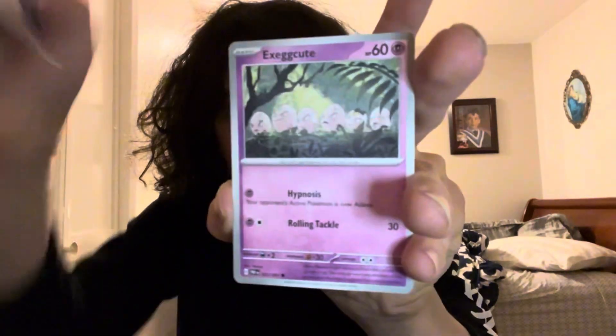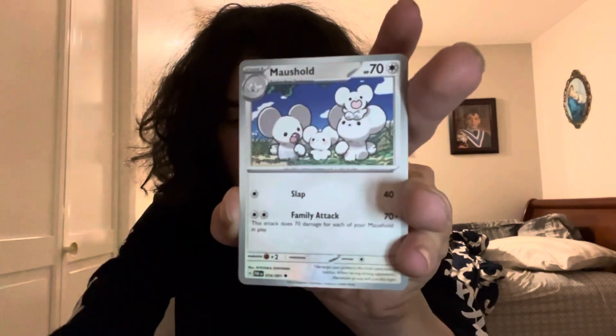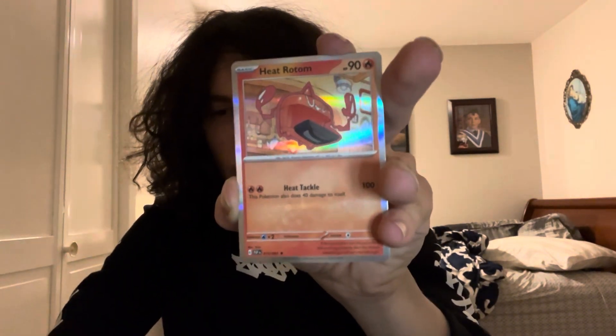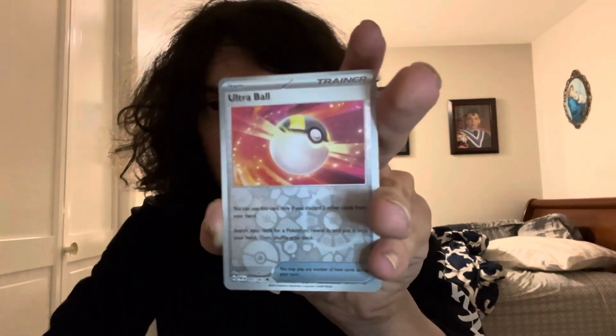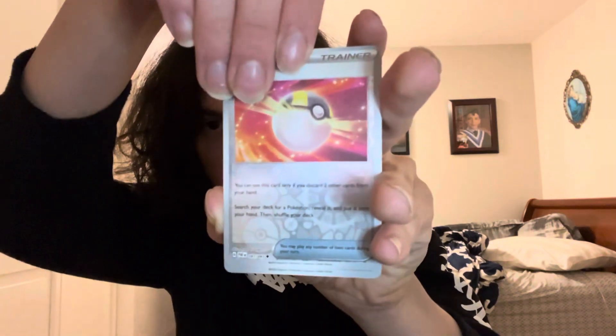Let's see what we got guys. Paldean Wooper, Executory, Mankey, Flittle, Ultra Ball, Moss Hold, Moonlit Hill. Oh, Heat Rotom — you know what, I like that. I actually like that bringing back at least one of the Rotom forms, that's pretty cool. Here is what might be our normal shiny — nope. Reverse Ultra Ball and then at the back — no shiny there either. There's the Executory, which we pulled in like every episode of Paldean Fates, this time in the reverse form. I'm actually going to keep this Heat Rotom.